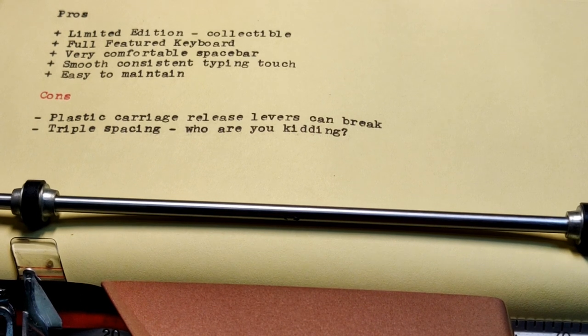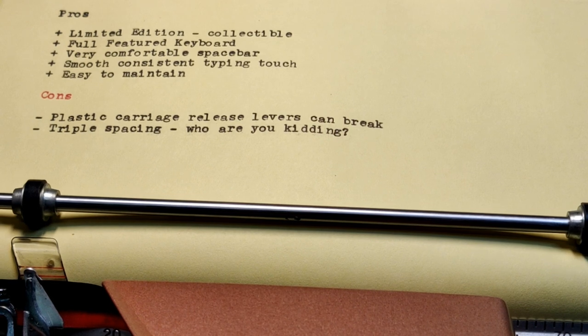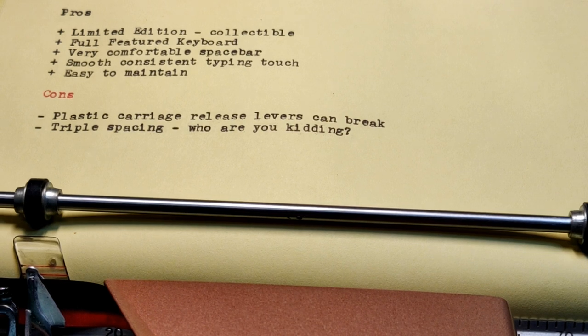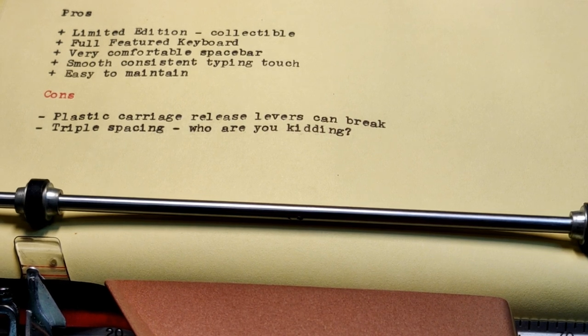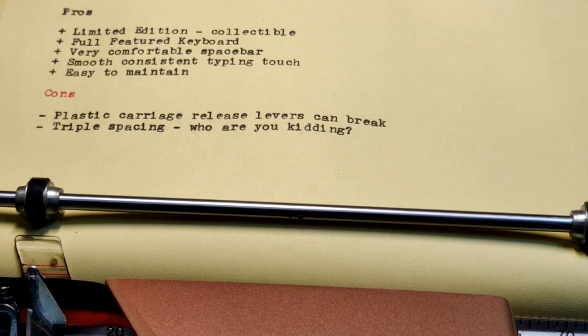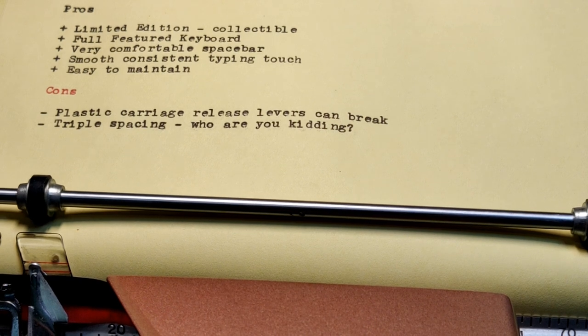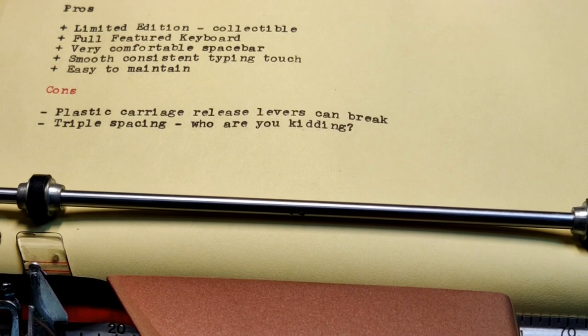Most importantly for me, functionality-wise, is it has such a comfortable space bar. I am somebody who often misses spaces, because I don't strike the space bar hard enough — maybe because I don't want to injure my poor soft little thumb. But with a big, fat, wide space bar like this I don't have any issues with that, and you'll notice I didn't miss any spaces on my typing test. Which shows that it also has a very smooth and consistent typing touch, even for two-fingered typists like me. For someone who maintains their own typewriters, these are wonderful, because they're so easy to maintain — you just flip them on their back. They're pretty much the same machine they've been making for 50 years, and that's a great thing.